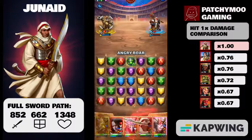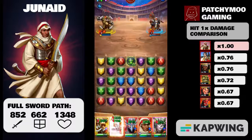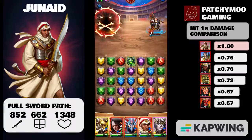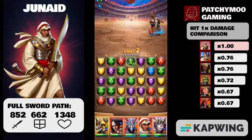If that same opponent had only 250 HP remaining, even if you did 800 damage it would only be a 75 HP heal to all your allies. One thing to note: if your opponent only has 1 HP remaining — say it's a fighter who has revived — you do get a 1 HP heal for all your allies. It is rounded up.